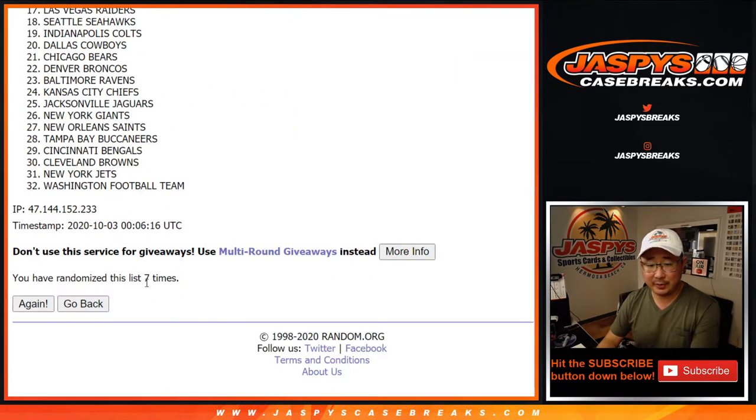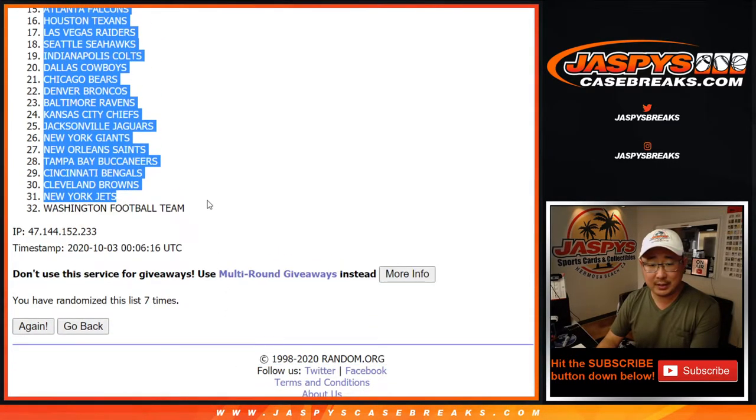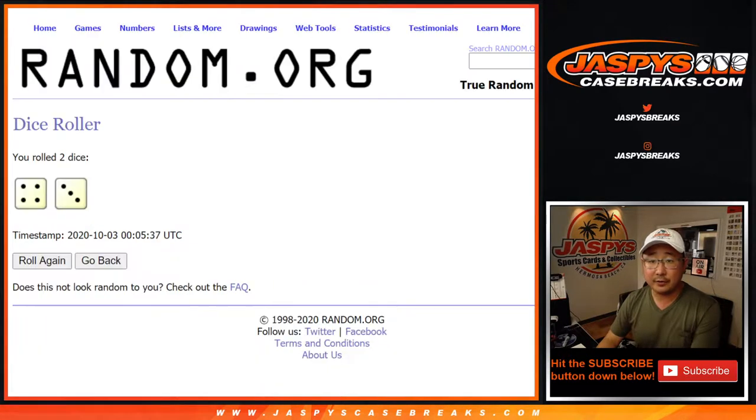Make the screen size a little bit bigger maybe. Does that help? After seven times, Titans down to the Washington football team. After seven.